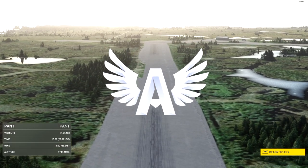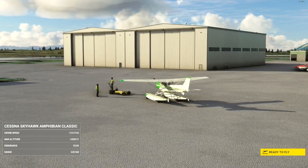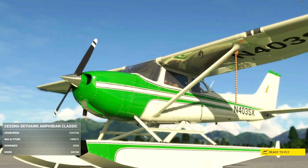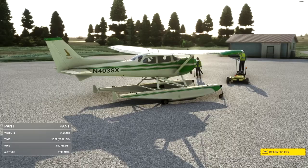Hey folks, welcome back to the channel, I'm Avangel, and we are hanging out here at the only default airport we'll be visiting on the entire trip, because I couldn't find one for it yet — Annette Island, at the very southern tip of Alaska. We are flying the Bagalews 172 on floats, which is actually better than the one created by Asobo.